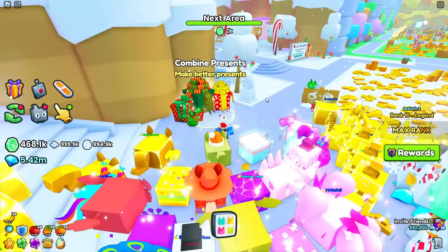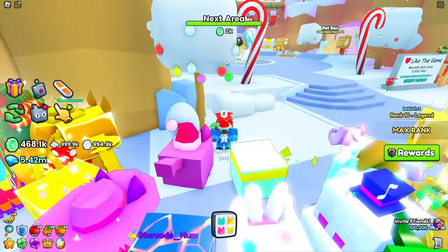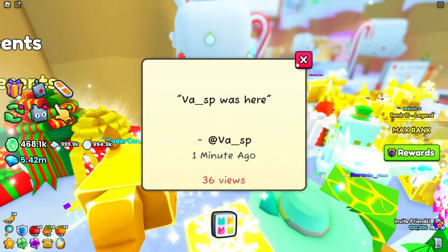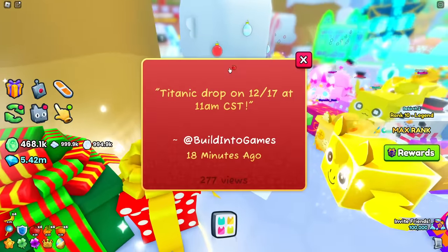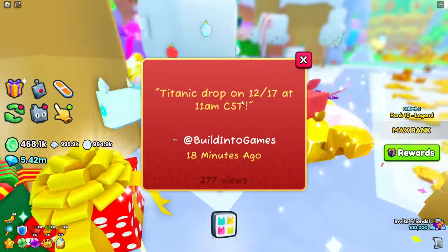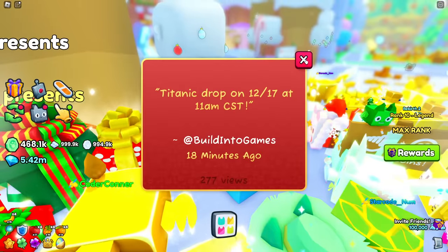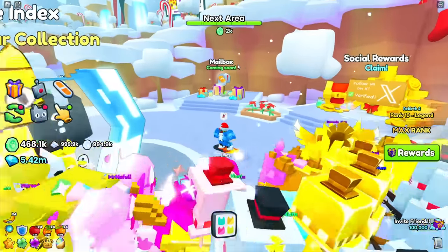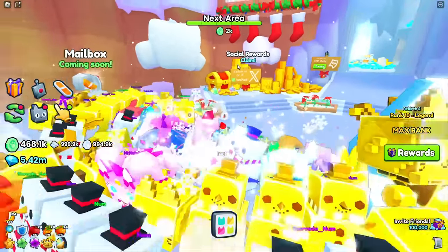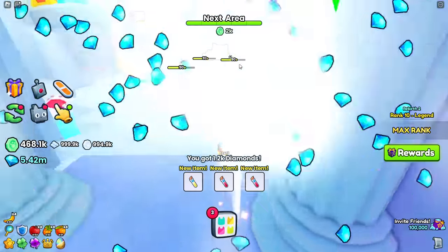Right here we have 'combine presents to make better presents' but I have no presents yet. You also have these ornaments - wait, how do I place one? Look at what these people are saying - titanic drop on 12 slides, 17 to 11 AM CST, that one is Preston's. How do I get ornaments? I just want an ornament to place down. Let's go claim our social rewards, maybe this will give us one.